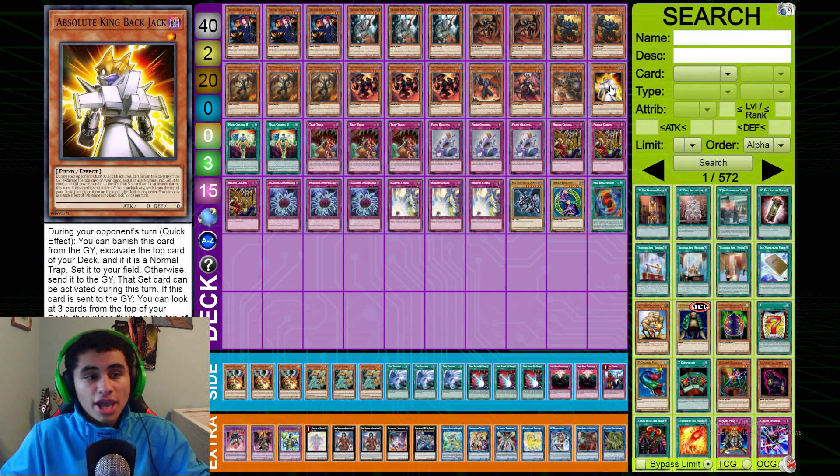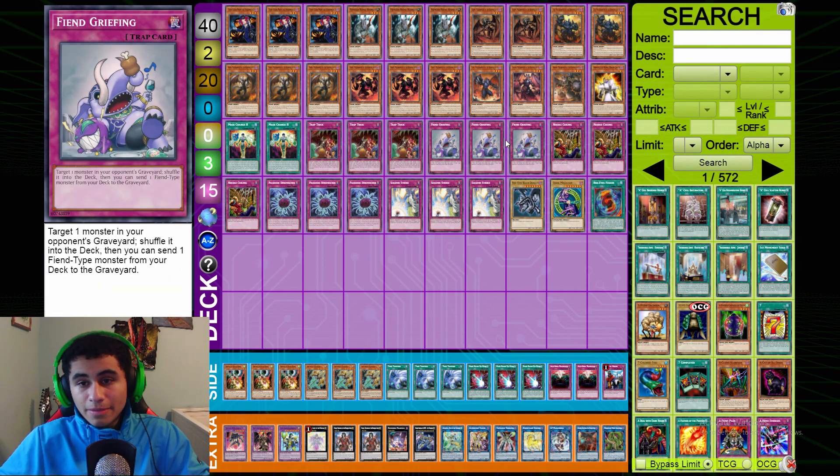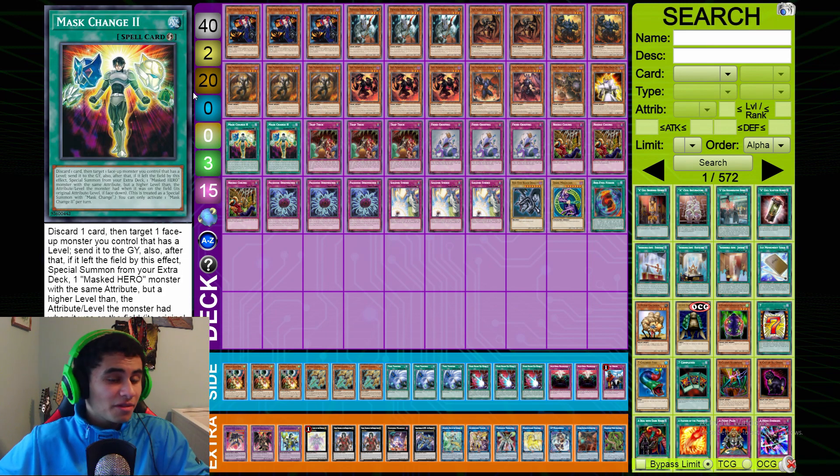One Absolute King Back Jack — this card is really good with Fiend Griefing. Fiend Griefing is by far the best trap card in the deck; it not only lets you stack your deck but also lets you set a trap that you can activate directly from the deck, which is really really cool.